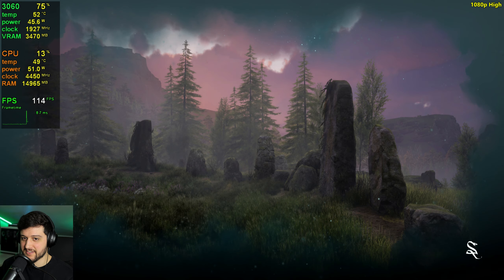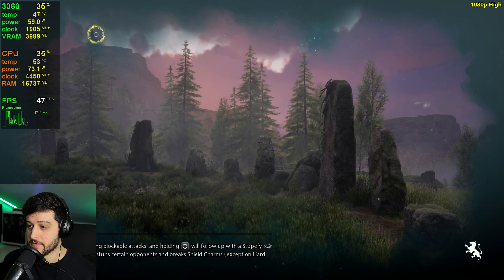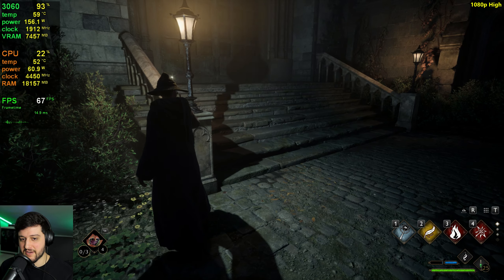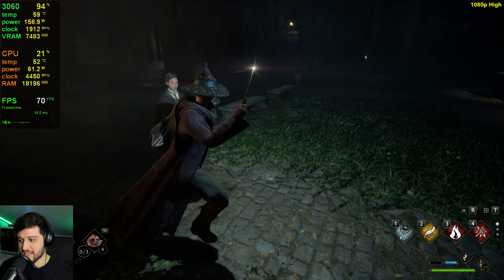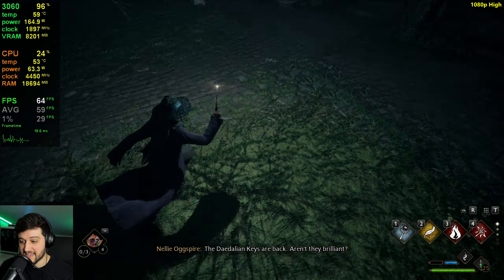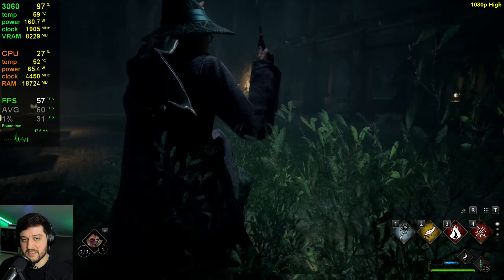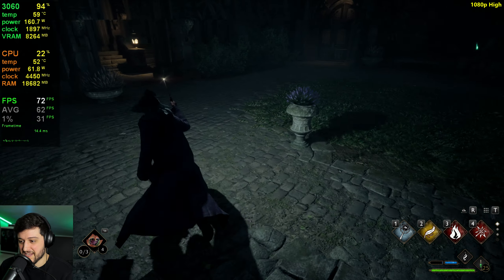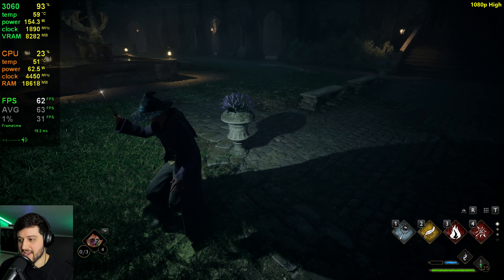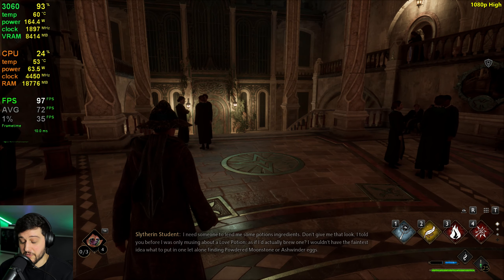Back to 1080p using DLAA and the high settings preset. These are the settings I tried in my full review of the 3060, linked below, where I tested 17 games. High settings looks way better than medium — take a look at those shadows. Dynamic shadows are a huge thing in this game, and I noticed that on medium settings they weren't present. The shadows alone are definitely a good reason to play on high instead of medium.